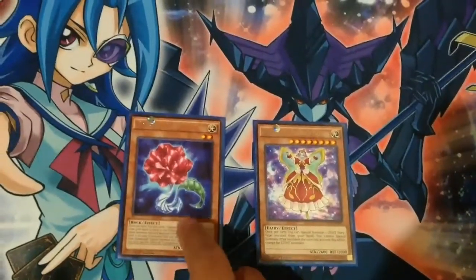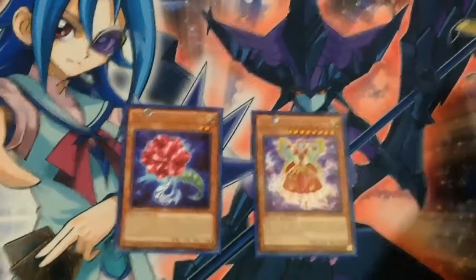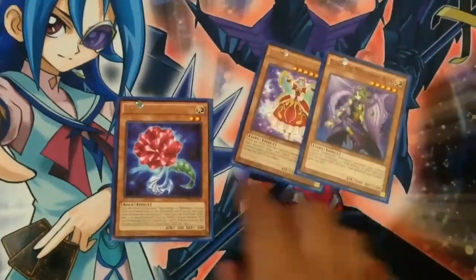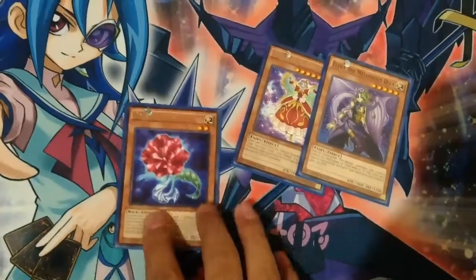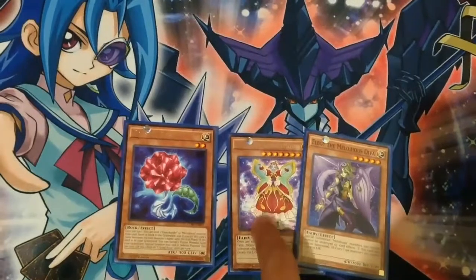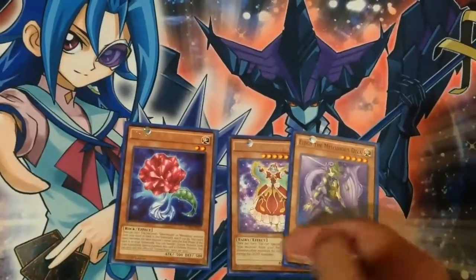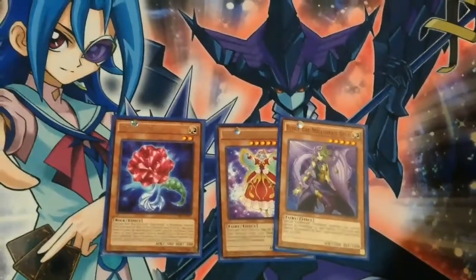Crystal Rose's effect is pretty unique because you can send a Melodious monster from your hand or deck to the graveyard to copy its name. I usually send these two. And you can also banish a fusion monster to special summon it back from the grave. Pretty much, you send Mozarda, copy the name, and then fuse with it. Then send Elegy if you don't want to draw into it, since they're high levels.